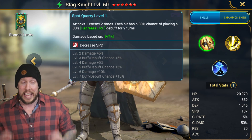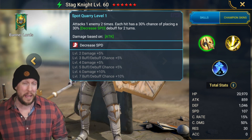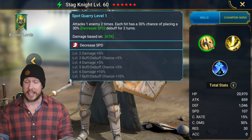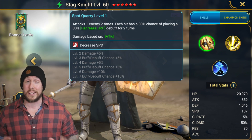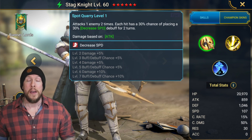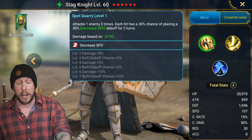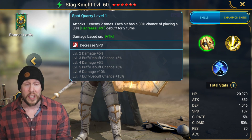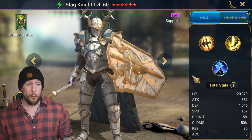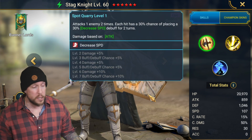On his A1, each hit has a 50% chance of placing the big version of decreased speed. That is amazing against Ice Golem, against Spider, and against the Fire Knight. Basically, any boss in this game who is susceptible to the decreased speed debuff, Stagnite's got you covered. It makes him one of the best debuffers in the game for those three dungeons. He's a two-time hitter — totally Fire Knight viable on that A1.